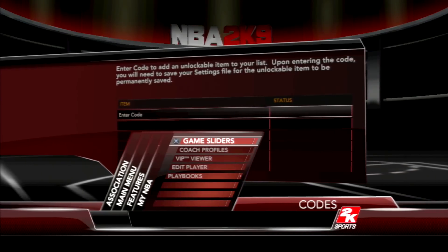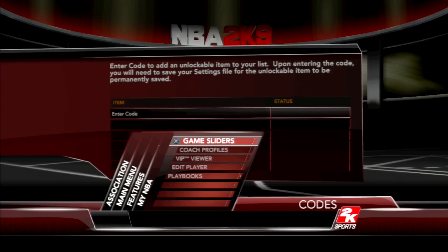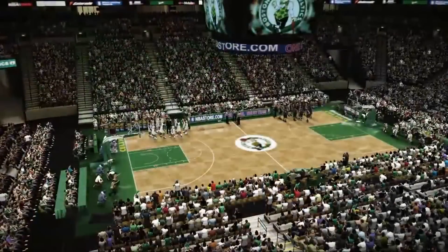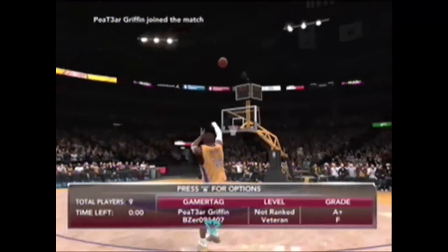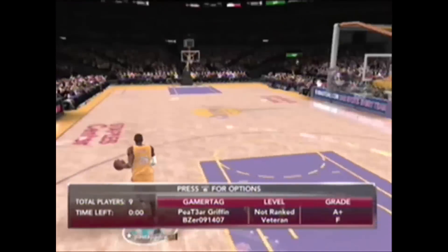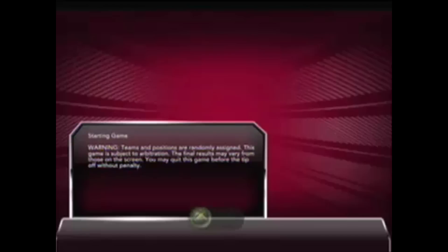Now we get into where things actually got interesting — the online mode. This is really cool to look at in terms of 2K evolution, because we can slowly see where the game drifted from being offline-based to focusing on growing multiplayer capabilities. One of 2K's biggest selling points for this game — one that made me feel like I absolutely had to have it — was the Team Up mode online, which supposedly allowed you to play with up to 10 players. Basically each player controls someone on a team, so a game of five-on-five with NBA teams. For 2009, this was absolutely revolutionary.